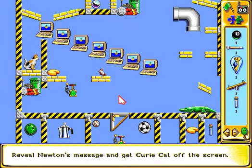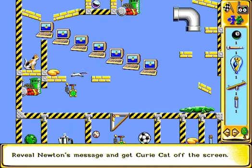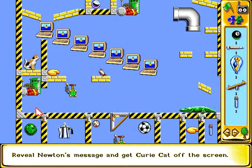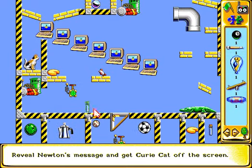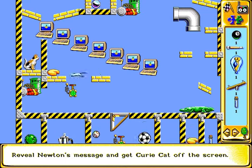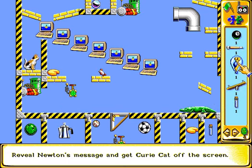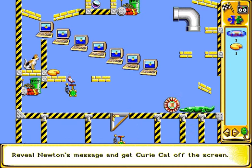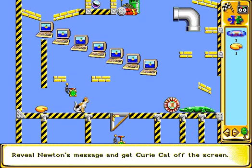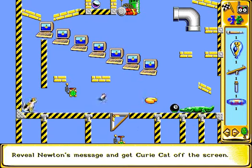Reveal Newton's message and get Curie the cat off the screen. How do we do that? To get him off the screen — that's not so hard. You need to blow something up there. Nitroglycerin can do that — just put it there, it will blow up as well. Oh, it doesn't explode. The cat needs to drop down there. The frigging crocodile! If I put something in the way, like a bumper — don't get eaten now. Oops. Wrong item — how about an eight ball? Don't get eaten. Good.